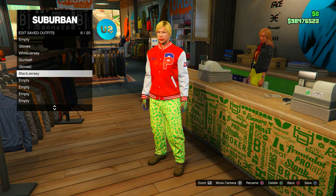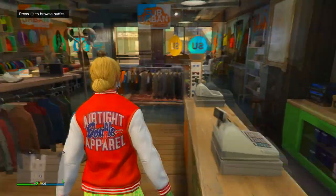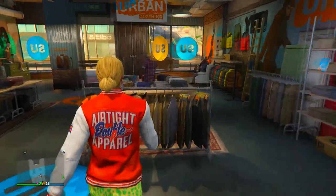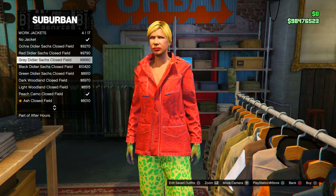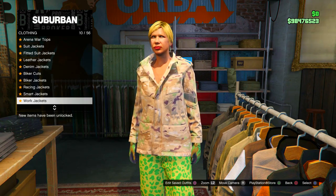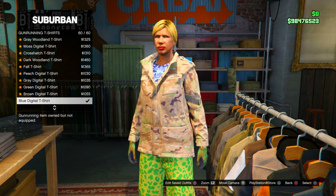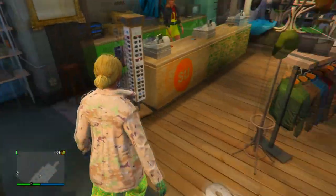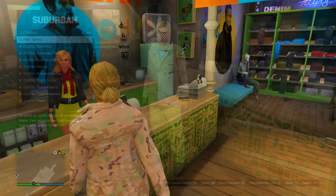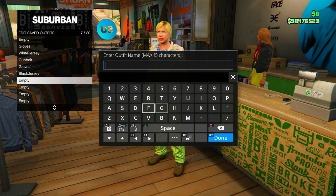Moving on to the last part of this outfit — the gun belt again. Go to the top section, go to work jackets, and purchase the peach camo work jacket. Then head to gun runner t-shirts and put on the blue digital t-shirt. That is your second outfit complete — save this again underneath the slot you just saved.